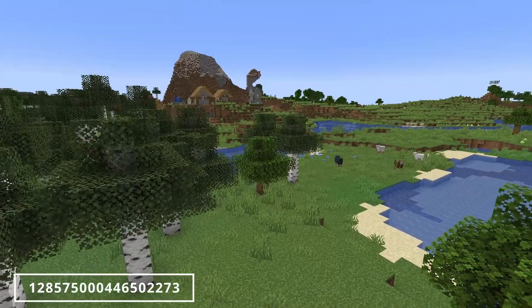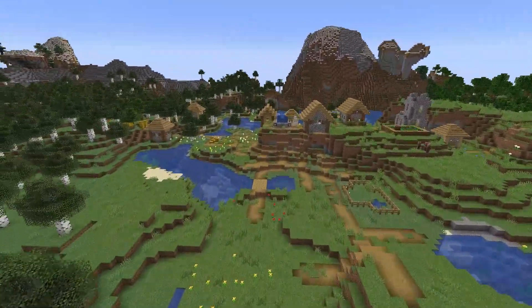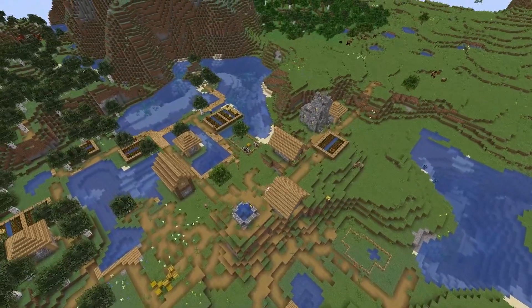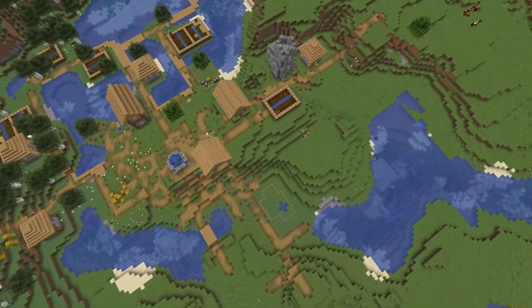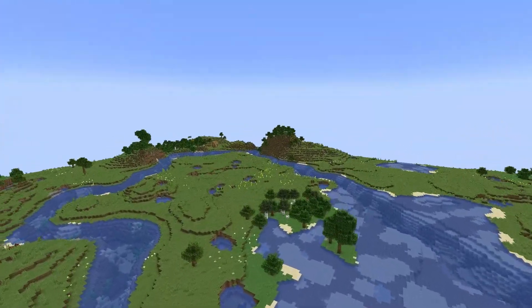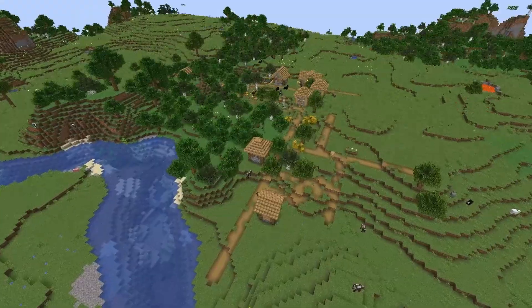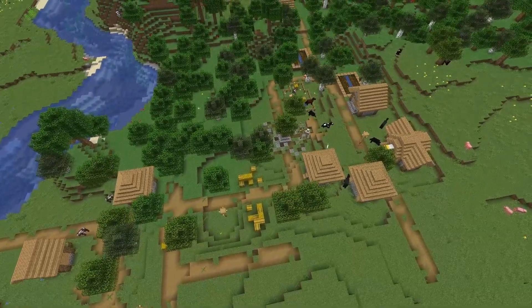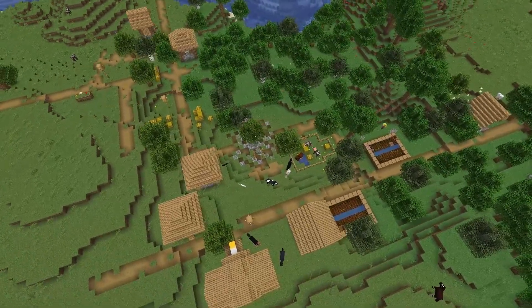Coming in at seed number 3, you spawn in one of the absolute perfect spawn locations. The first village is another really interesting nestled village — I find nestled villages always cool because they're on different elevations, not just flat. It doesn't have many houses and isn't great on the loot side, but it makes up for it in its crazy and sporadic nature. Heading to the other side of the spawn island, we find the second village. Although not the biggest in size, it has much better loot than the last one, with hay bales and everything you may kind of need.